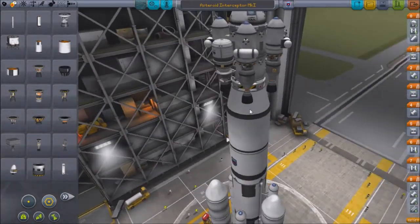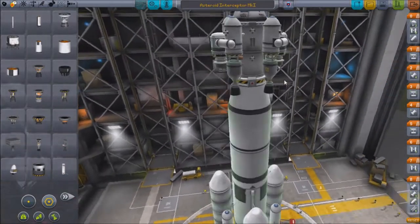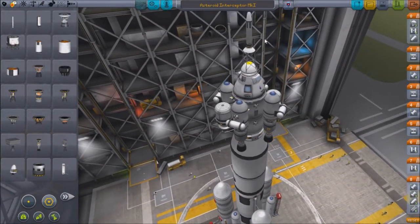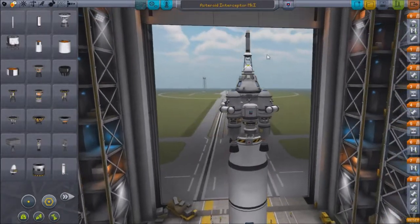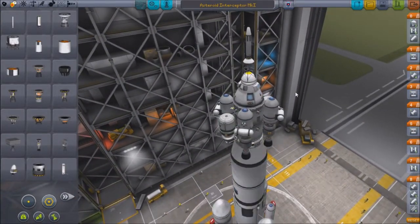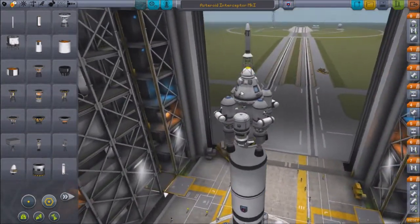Going up to the top, we see that we've got four nuclear engines with some RCS, which is probably not balanced because I'm really bad at that. At the top we've got the brand new launch escape system, which is cool — in case we need to nearly die, it'll help us out. And on the side you'll notice these strange things — if you haven't updated yet, these are the new claws that will be used to grab the asteroids.